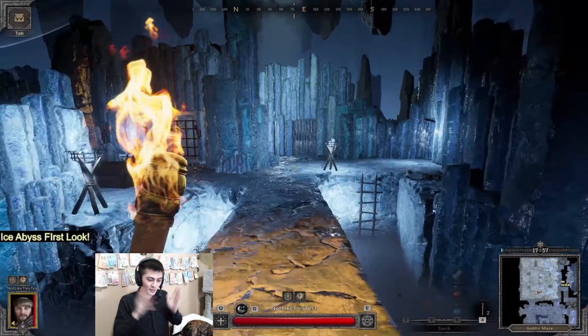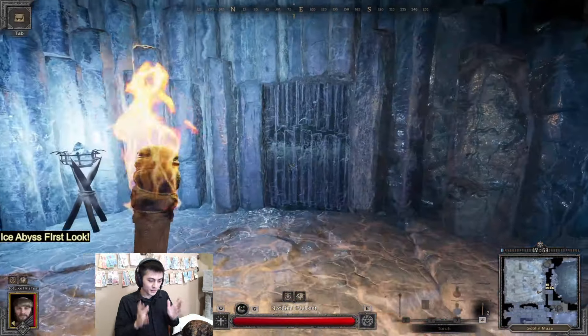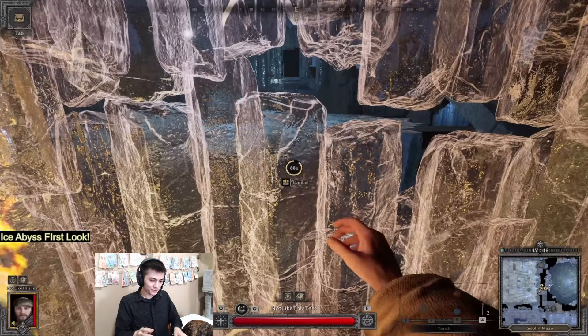Brothers and sisters, welcome to the Ice Abyss map. It's on the test server as of 30 minutes ago. There's a lot of things that are still work in progress. You can see the name of that door — they haven't quite changed it to its forward-facing name. It's still its file name.